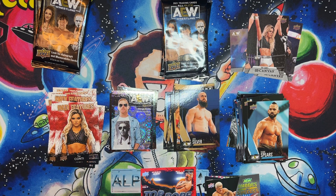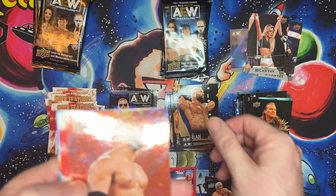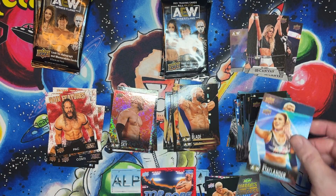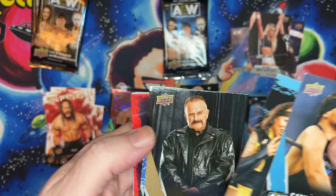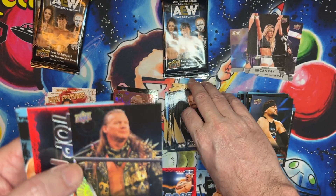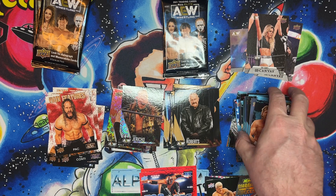Running low on packs here. Blade gold, Scorpion Sky pyro pack, main feature. Basic, basic — Roberts — ooh, Chris Jericho pyro, from the top rope, and base cards.